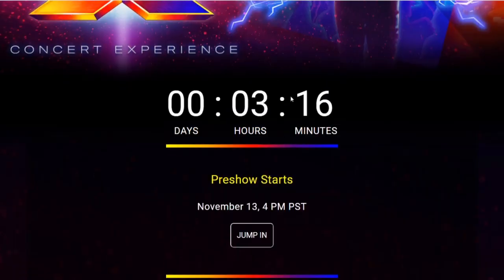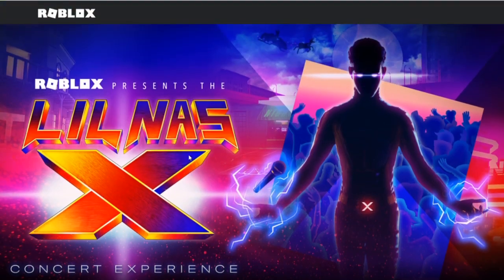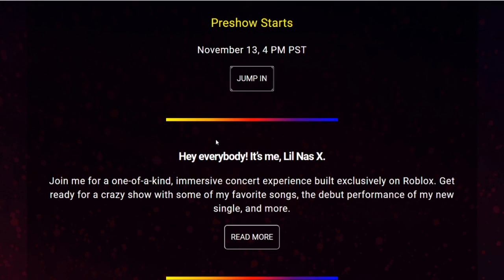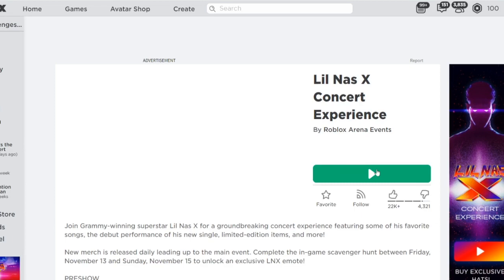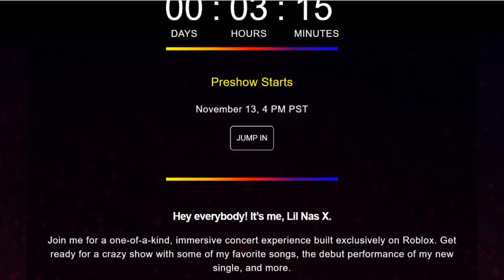So if we scroll down, it starts in three hours and 16 minutes for me. I'm a bit late because this came out like two days ago, but I'm recording on it now. This is it right here — the Lil Nas X event. It looks super high quality and there's a jump in button. This is where you're actually going to be able to go into the game. Once you click jump in, we can actually enter the event. This starts in three hours and there are 24K playing right now — I'm sure this is going to jump up to a million easy. But without further ado, let's go over the items.